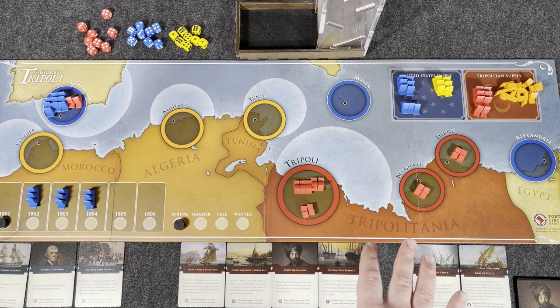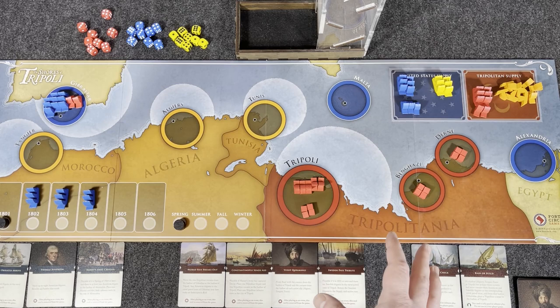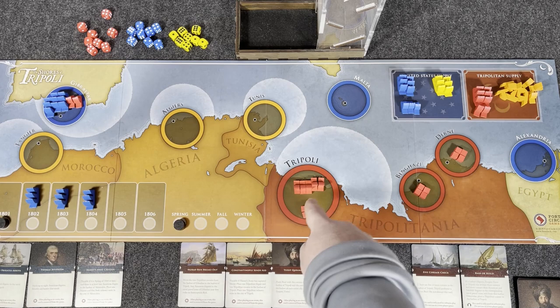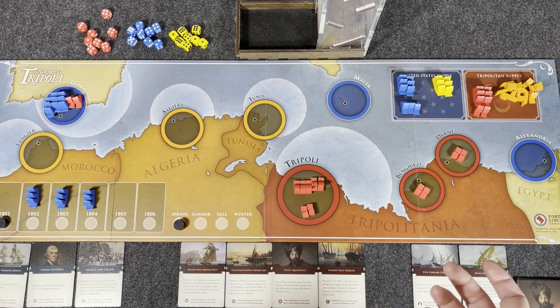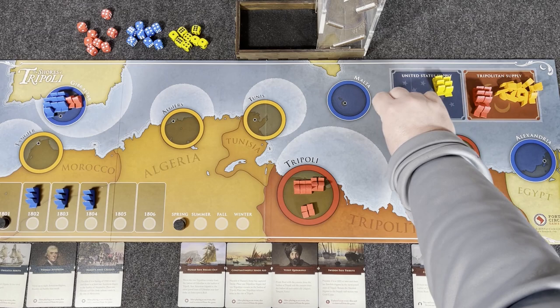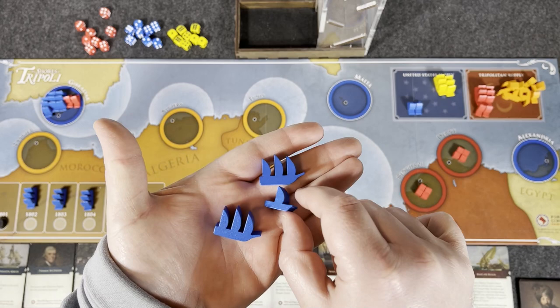In the solitaire game, the T-Bot wins if they get all of your gold coins. The US player starts with 12 gold coins, and as the T-Bot conducts raids, they capture coins — certain cards also give them coins through events. If they get all 12, it's like the US sues for peace and they win.